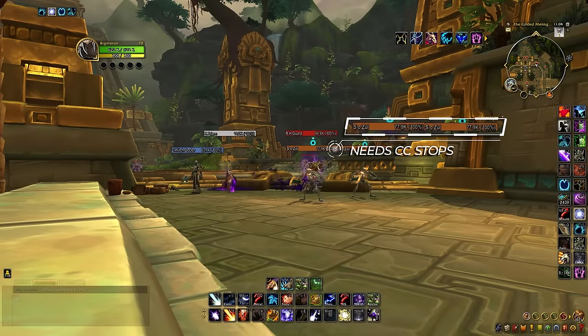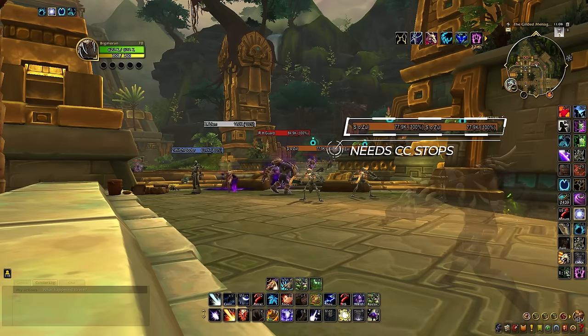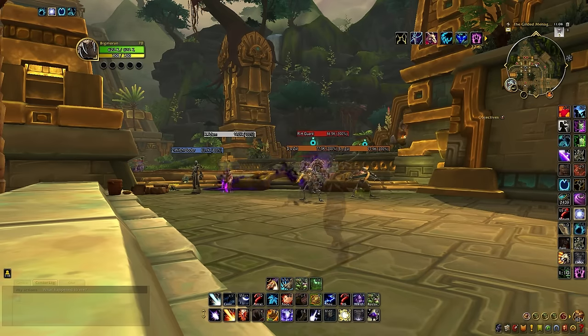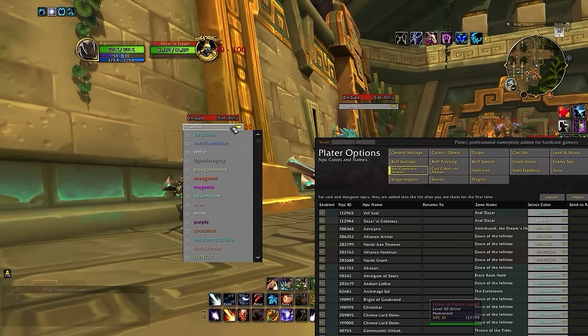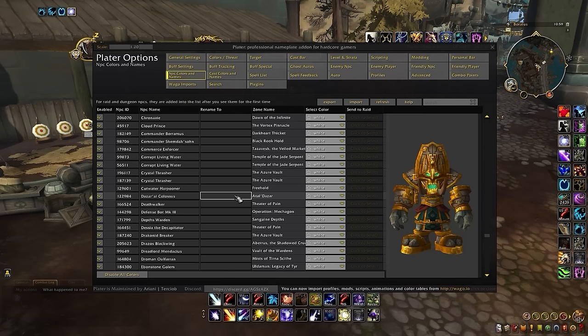Any chocolate or brown colored nameplates represent mobs that have uninterruptible casts that need to be stopped with other forms of CC. Finally, anything else will typically be red. If you want to change the colors of any mob, you can simply do so within the dungeon itself using the drop-down menu, or just go down the list and change any mob one by one if you don't like the colors we've included in our profile.